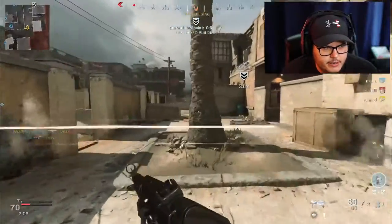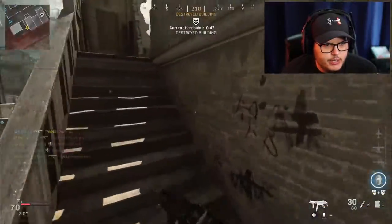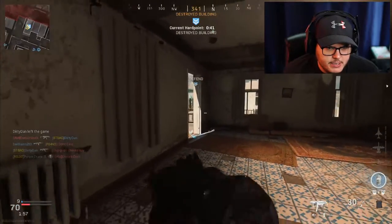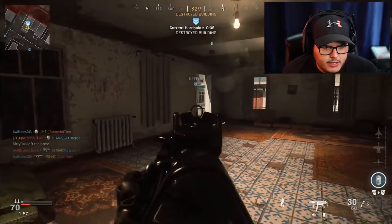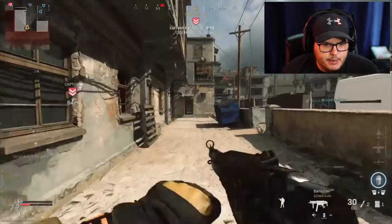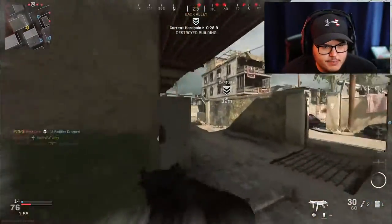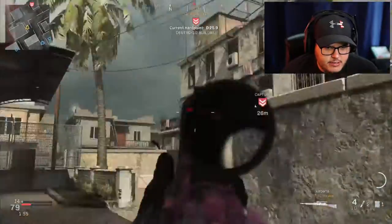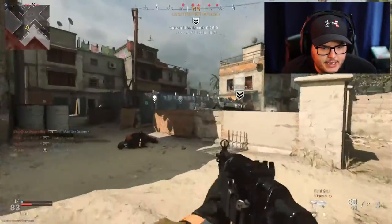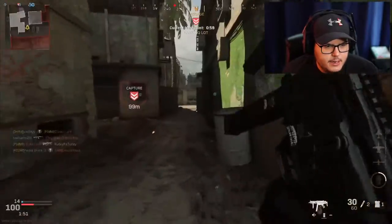I really want to win this game — I'm trying to show you guys the best noob-friendly class, and that doesn't work as well if we lose. I placed a C4 and waited, and sure enough this guy came bunny-hopping in like he owns the place. Unfortunately, someone snuck up behind me and got me. I spawned out in the middle of nowhere — my teammates just don't care about winning this game.